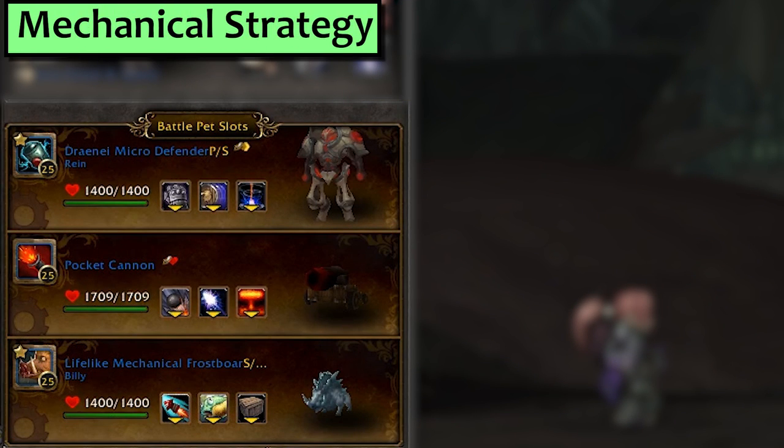Next we'll do Mechanical. I'm using a Draenei Micro Defender with Metal Fist, Reflective Shield, and Ion Cannon, a Pocket Cannon with Explode, and then a Mechanical Frostbore with Missile and Decoy — but that third slot is pretty flexible.